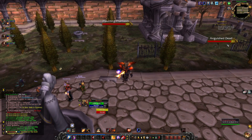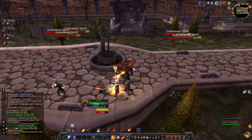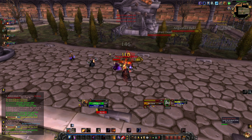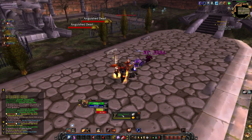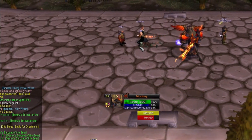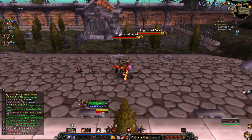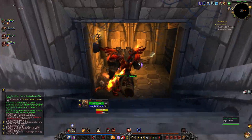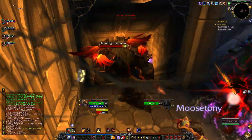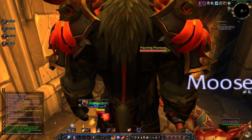Where's the rare? Haunting Phantasm, Anguished Dead — SM Graveyard is supposed to have one of three rares up at some point. I think the best thing about Ascension is that it just does everything modern WoW should do. Right now I'm in a dungeon with two dwarves, two humans — got in incredibly fast, nobody cares, everybody's having fun. Why not just allow cross-faction dungeons? In retail WoW you already don't care about the factions anyway. In Shadowlands, what's the point?